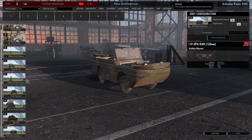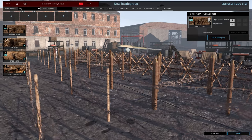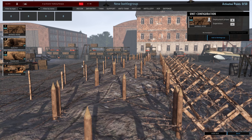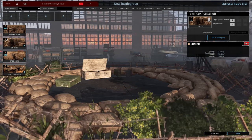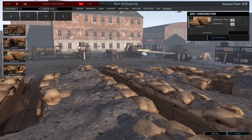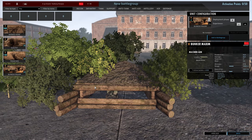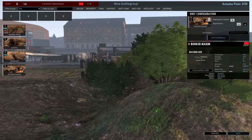Let's take a look at the defense tab. In the breakthrough game mode, defenders get to deploy defenses: barbed wire to slow infantry, gun pits to give extra protection to AT guns and artillery, trenches to protect infantry, and bunkers — Maxims for the Soviets and MG42s for the Germans — to protect the front line.